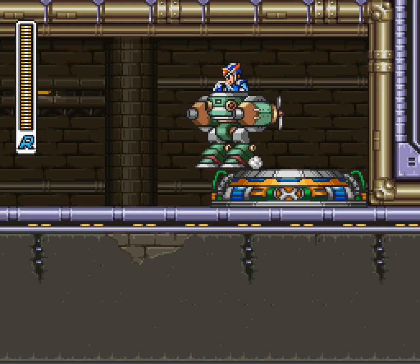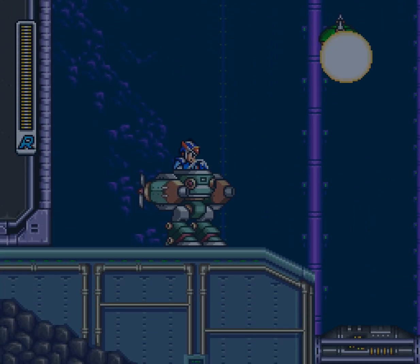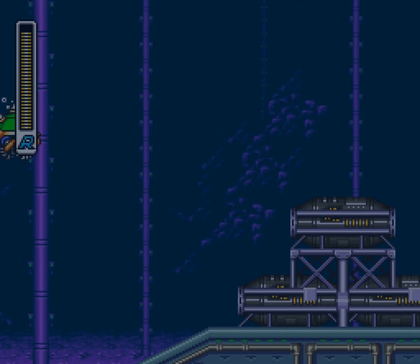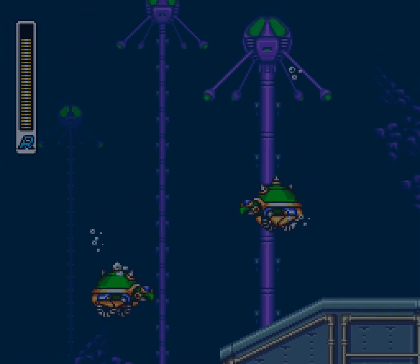I also show off one of the other Chimera mechs - this is actually the first one I'm showing off. F stands for Frog, which means it's sort of the best one for water - it's designated for water. It doesn't sink like a rock; you can dash around with it.